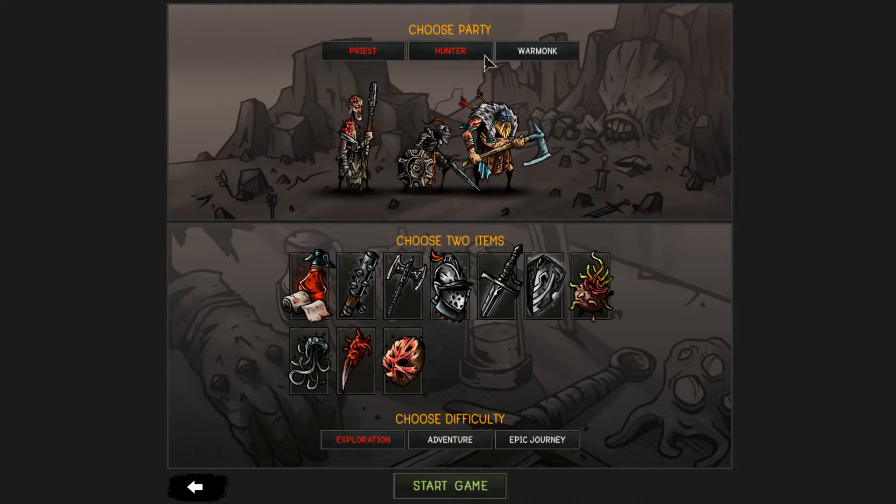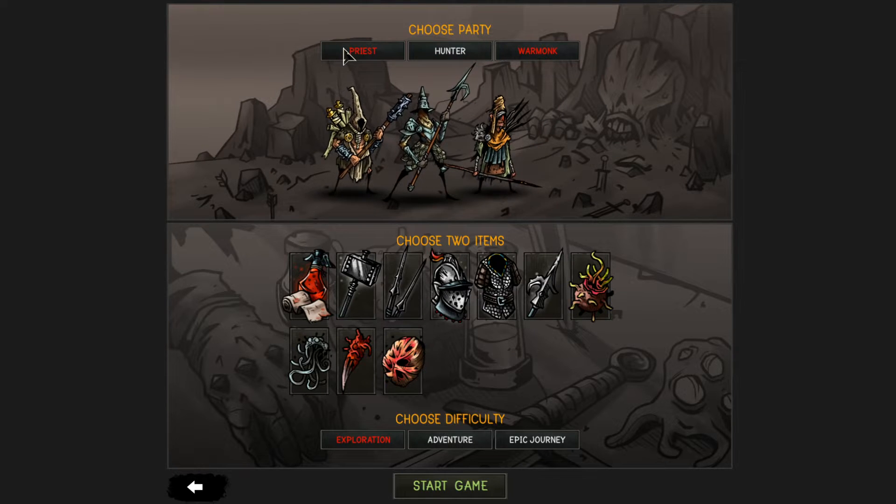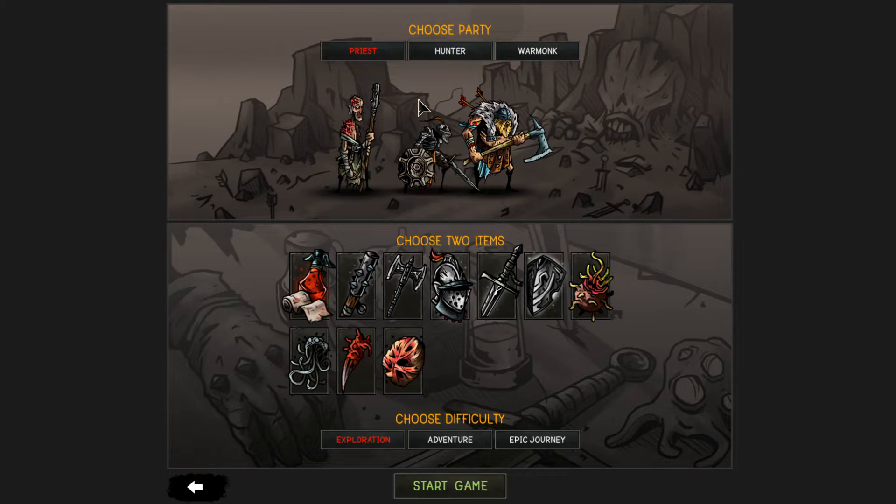We can choose a party - we can pick a priest, hunter, or war monk party. You get three different warriors. I've played this with all of these and I find the priest to be by far the best, so we're going to be playing with that.